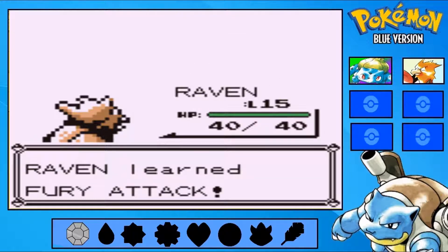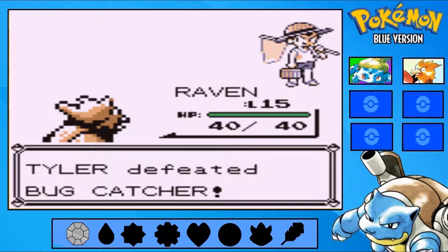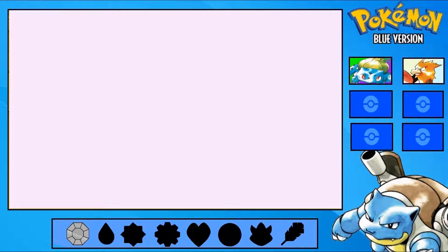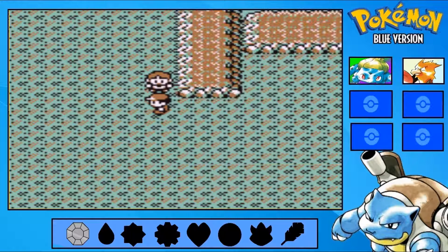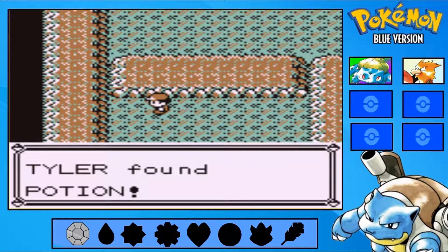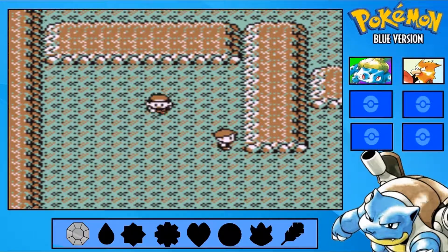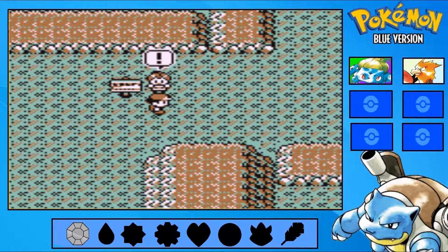Level 15 and I learned Fury Attack. That's a meh-ish kind of move — really weak, but it can hit multiple times. Wait, why do I not have Bulbasaur out front? There's a ton of rock and ground type trainers in here, so this would be really good for Bulbasaur since he's two levels away from something special.